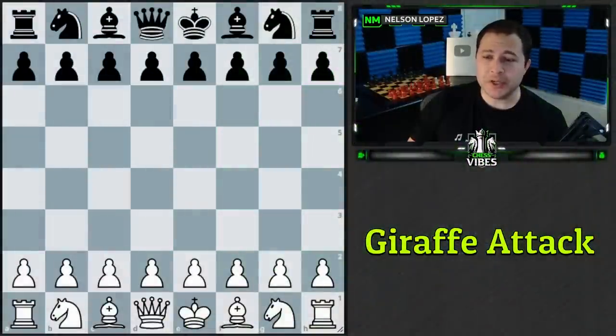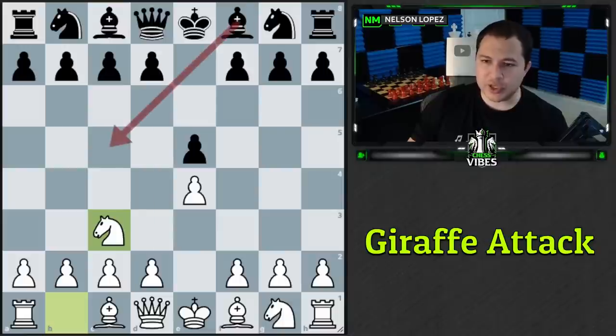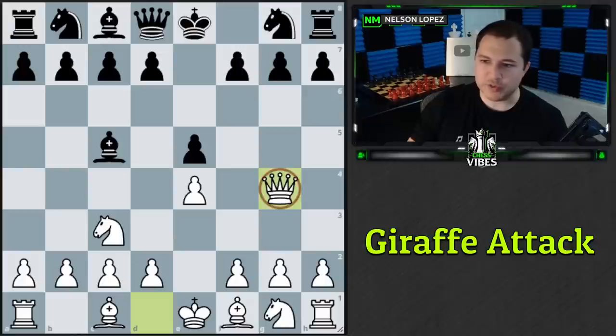First on our list is what's known as the Giraffe Attack. This comes out of the Vienna Game: e4, e5, knight c3. If black plays bishop c5 — the third most common move, as most people will develop a knight first — you have the opportunity to play the Giraffe Attack with queen to g4, immediately attacking the weak g7 pawn.